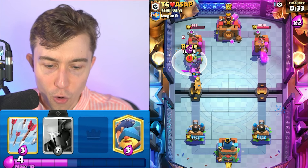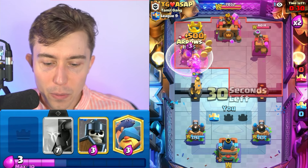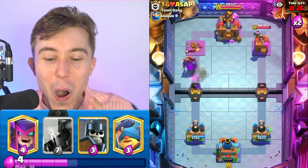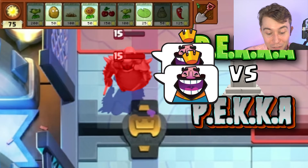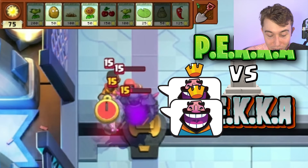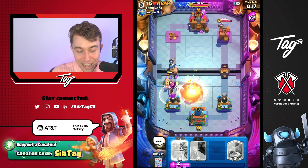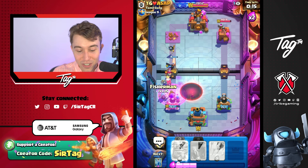I'm going to go in for a Rage as well. With the Goblin Giant, we might be able to go for a Zap, Arrows — oh no! Two things are alive with zero health. Clash Royale, what are you doing to me right now? That was a spooky and sketchy situation.